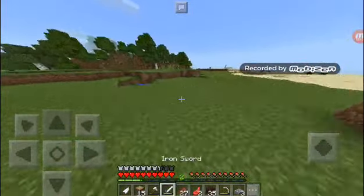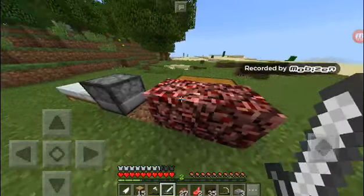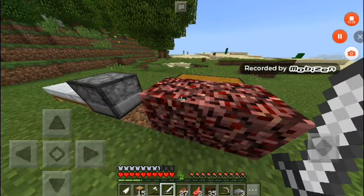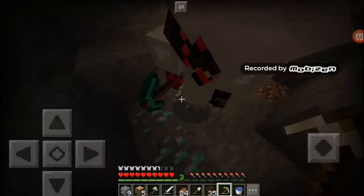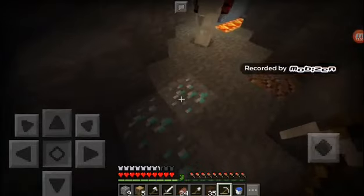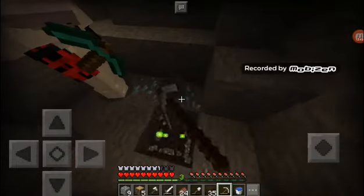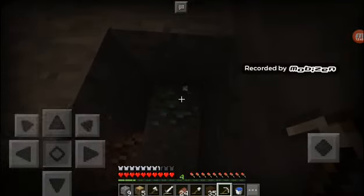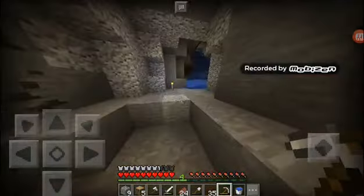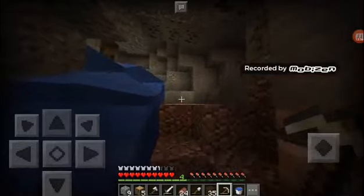I'll just give progress updates - I'll tell you what I've done and meet you back so this video doesn't go too long. So I was just building my house and there was a cave coming in our way so we explored it. We found eleven diamonds - okay that one's mine - four diamonds! That's what I'm talking about. So I've made good progress and I'll go back home.